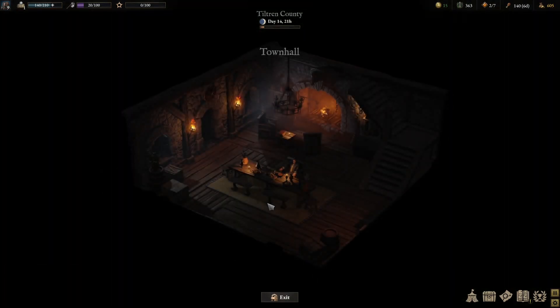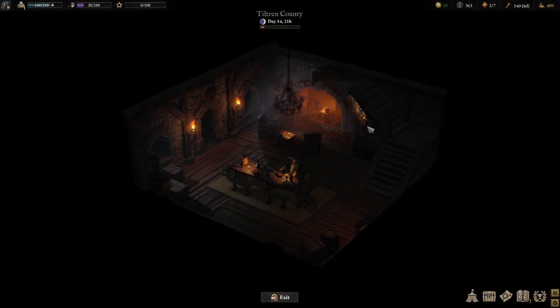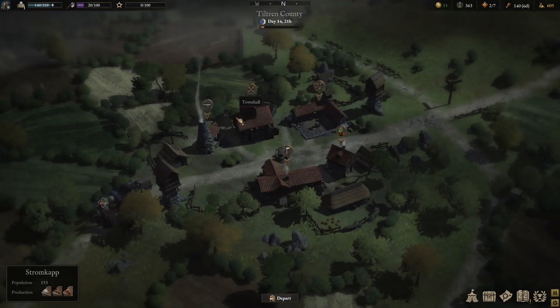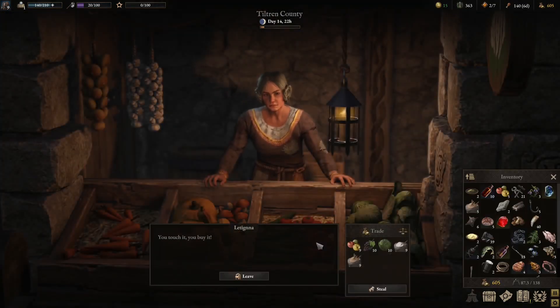We'll go to the town hall, but I don't think there's anybody else here to talk to or anything just yet. I'm sure something opens up later on but I could be wrong. We could trade for some goods, but we're not ready to cross into the other zone yet. I don't think we need any food, but we do need some salt.